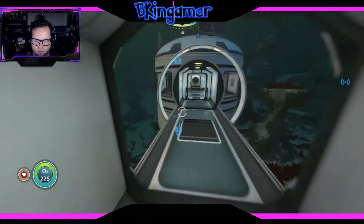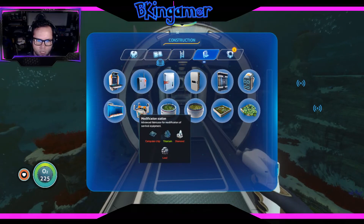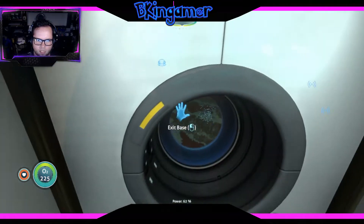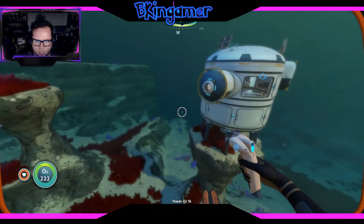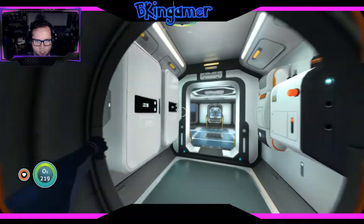Number five depth module MK2: computer chip, diamond, and lead. We're gonna go get all that stuff and then come back once we have it. Where does it want me to go? It gave me two places. We still gotta check the Aurora as well.